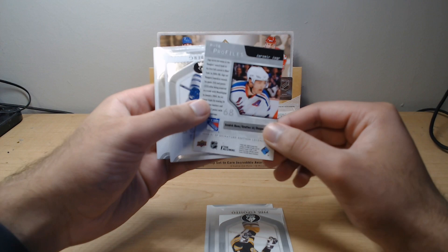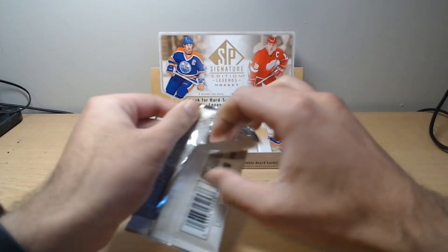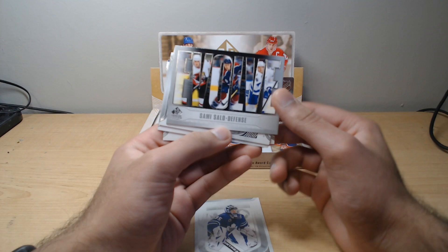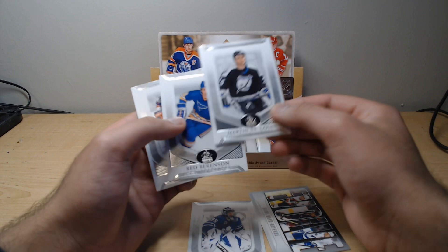We've got Bill Berg and Randy Carlisle. Next pack — we've got Vesa Toskala and an Evolve insert. Sammy Salo Evolve — looks like the base version. Nice. We've got Marty St. Louis and Red Berenson.